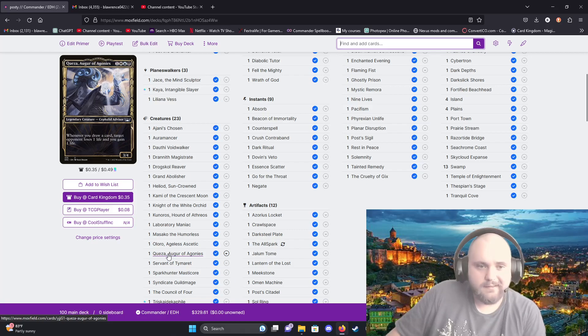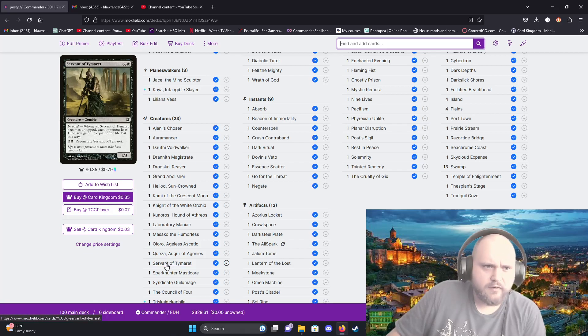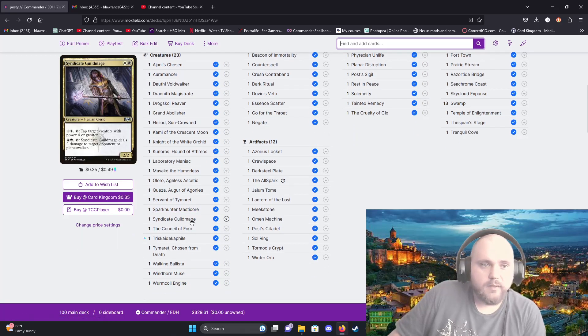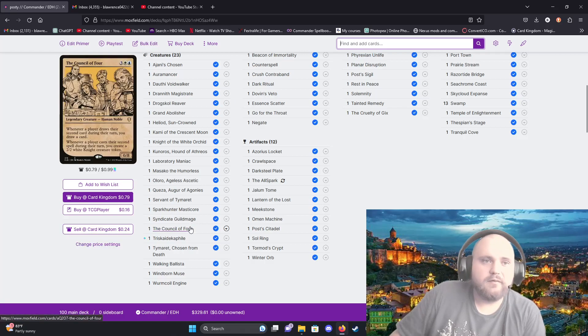Quassar Agar of Agonies — whenever Servant of Tymaret becomes untapped each opponent loses one life and you gain life equal to the life lost. Two and a black to regenerate. Spark Hunter Mastercore I use mainly if an opponent has a planeswalker I don't want to deal with — it's a three-mana 3/4 that deals one damage to target planeswalker, or for three mana gains indestructible until end of turn. Syndicate Guildmage can tap target creature with power four or greater, or deal two damage to a target opponent or planeswalker. It's a 2/2, useful if you've got white and black.